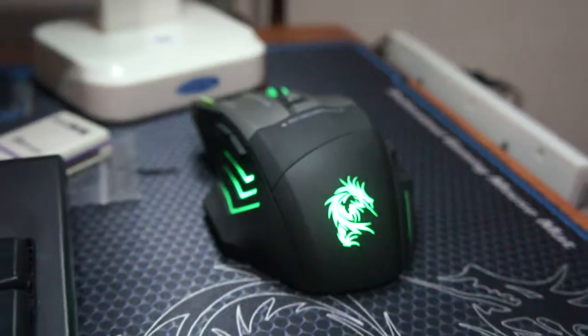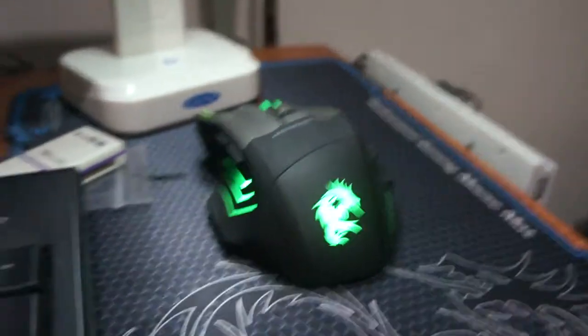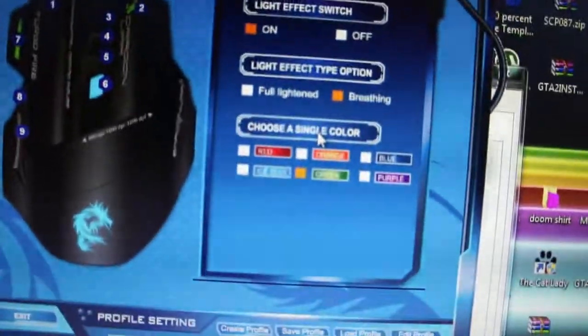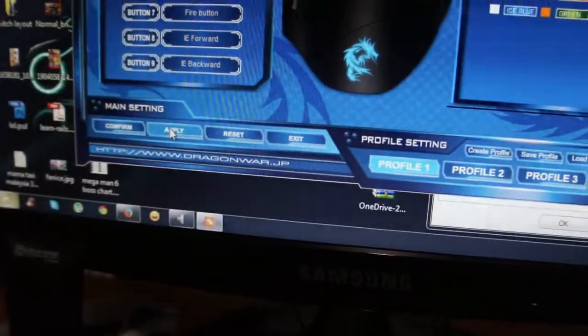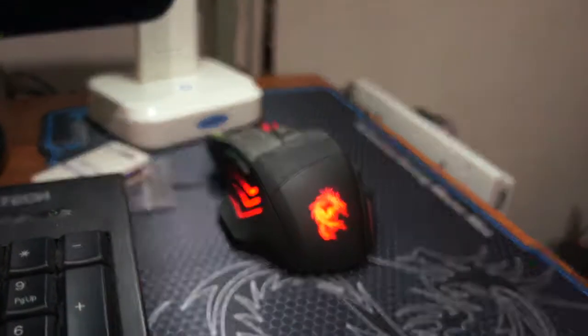For those wondering how to set the color glow of the Dragon War Thor Mouse to one color instead of the rainbow that it keeps pulsating into, you gotta open config, then you have to click this, you have to highlight, choose a single color — because if it's not and you click apply, it'll start cycling through all the six colors again.